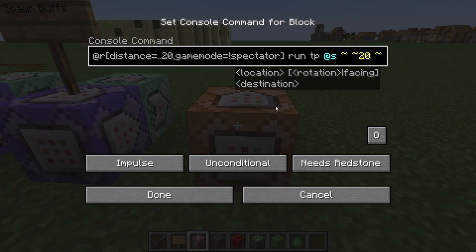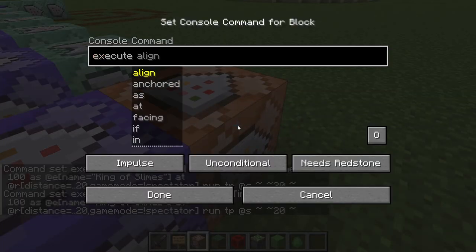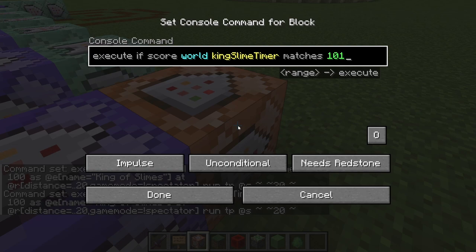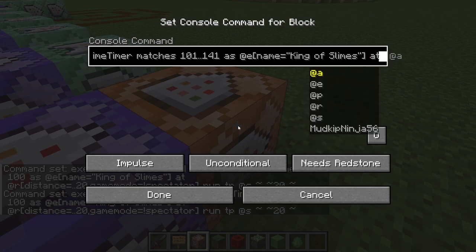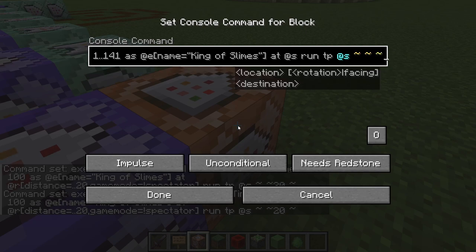This is great, but our Slime will immediately fall back down, which doesn't give the player a ton of time to react. Instead, we're going to add another repeating command block that will have the King Slime hovering in the air for a second or two. We'll do `execute if score World KingSlimeTimer matches` — and we want it directly after we teleport the Slime, so we'll do 101 two-dots 141, which is essentially a two-second timer. For this run command, we simply want to keep the King Slime in place hovering above a player. We do `as @e`, target it by its name, add `positioned as @s` to make sure we know where we're targeting the command, and then `run tp @s` — just like before — but keeping it at its local coordinates. This will technically continually teleport it to its own position for two seconds before it falls to the ground.